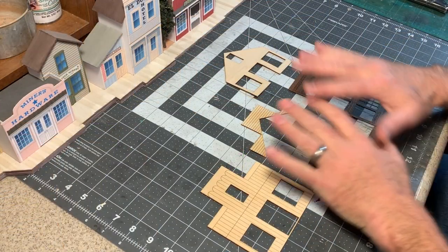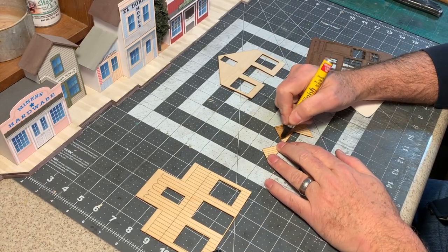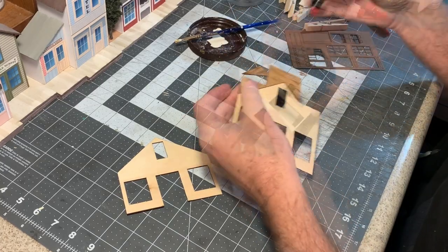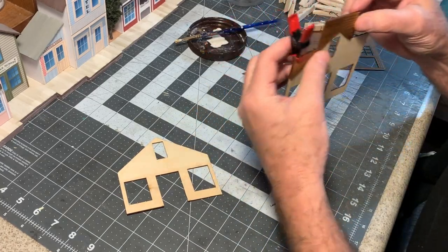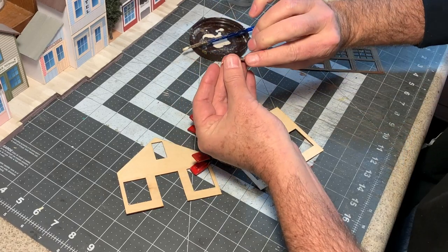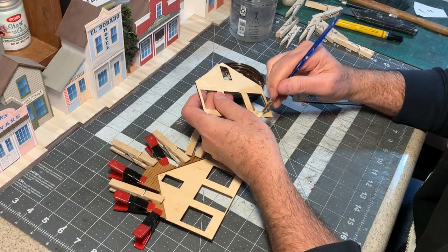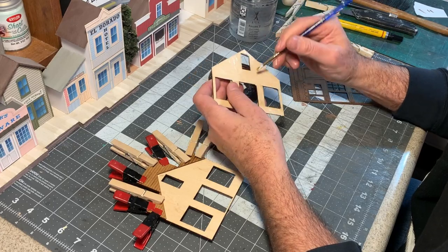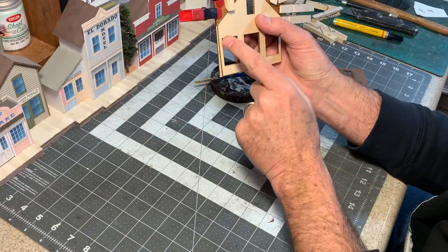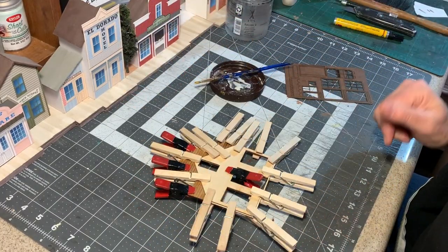I'm starting off with a set of the same laser cut parts I used to build the Dead Eye Saloon. These Minwax touch-up markers are just perfect for something like this. Now I go ahead and glue this right onto the back using Titebond carpenter's glue, one of my favorites. I want to get a nice even coat of glue on this inner core piece that keys in right here and then leaves about a sixteenth of an inch on each side for the side walls to key in.